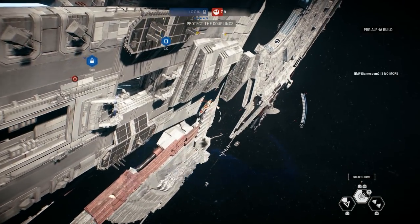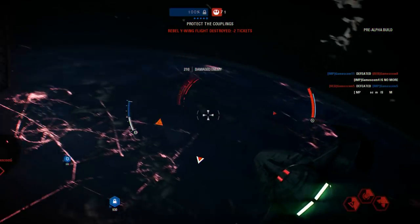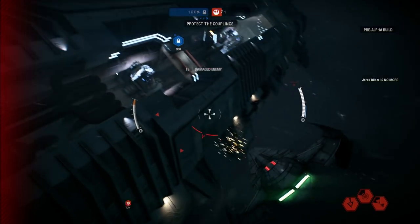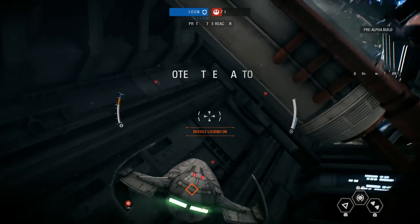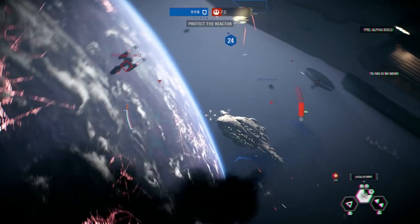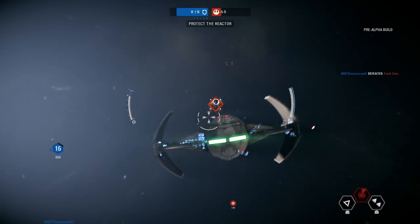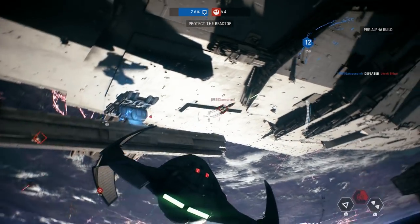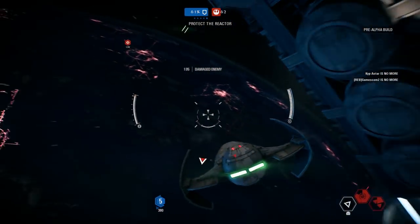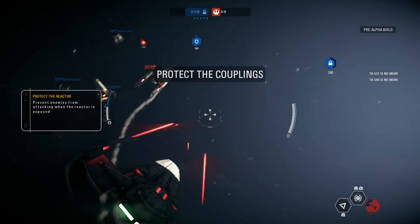They're targeting the dock lamps — they mean to cut power to the shields. Shields are down for now. Protect the Star Destroyer while we bring them back online. Shields are back online. Prevent the rebels from disabling the power clamp.